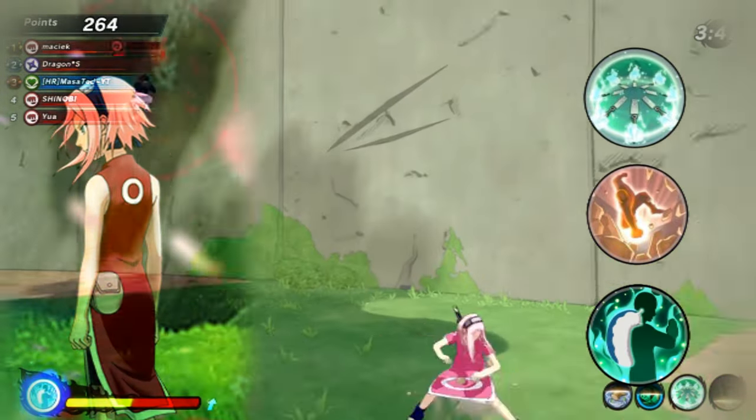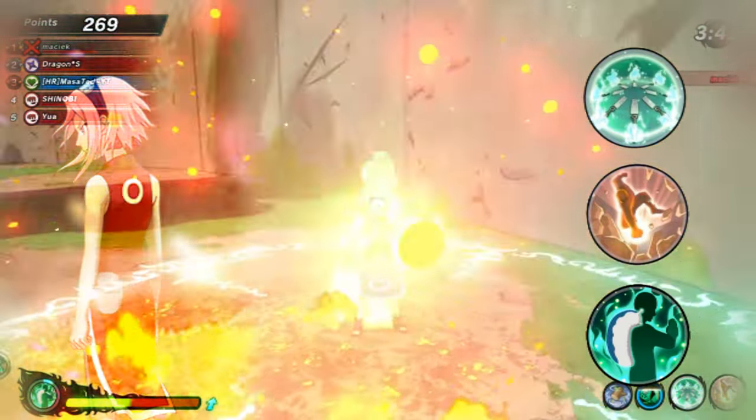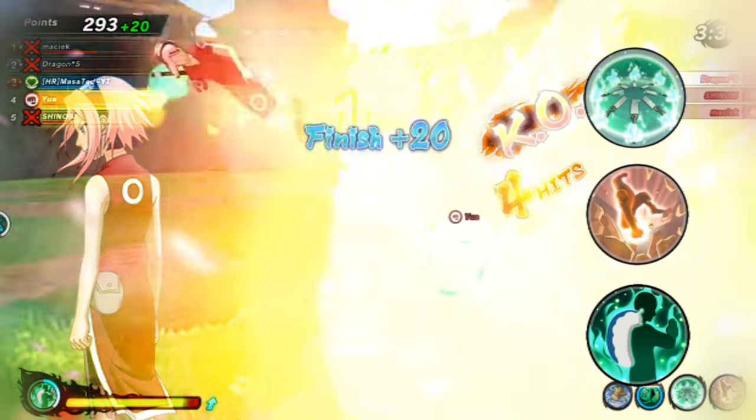And for our ultimate technique, we're going to be using Long Distance Heals. This increases the secret technique gauge and also heals your team in a completely short amount of time. It's incredible.